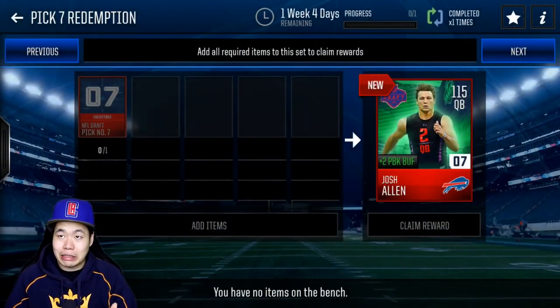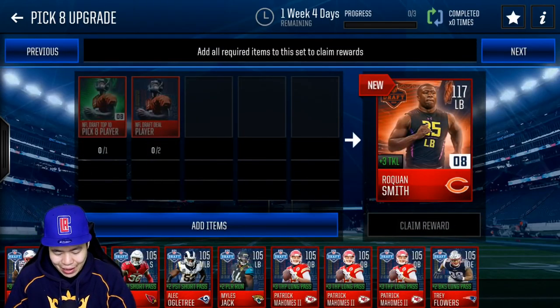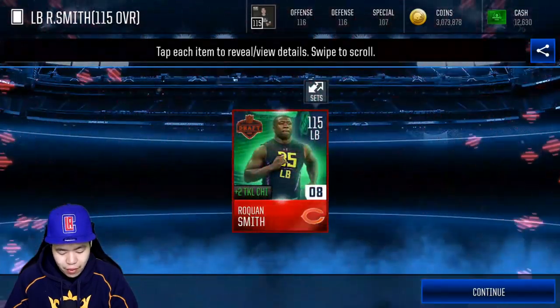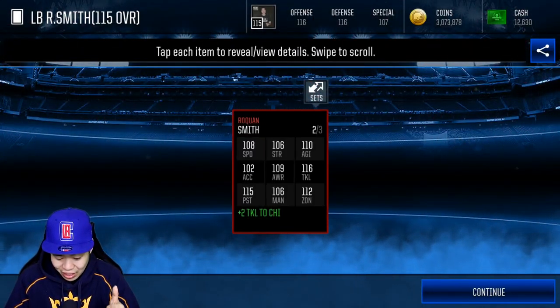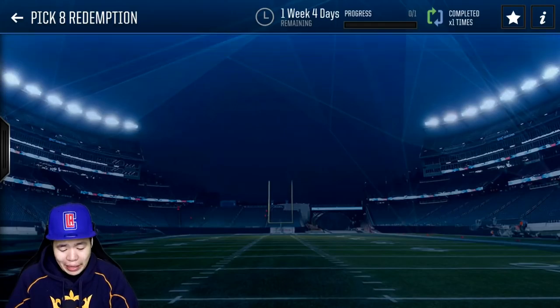I'm more excited about the last three picks than these, because there's a lot of quarterbacks — four quarterbacks drafted in the first round. Roquan Smith is a monster linebacker, so definitely probably going to be upgrading him. 8th overall, 115 overall Roquan Smith. Look at these stats: 108 speed, 110 agility, 106 speed, 115 pursuit, 108 man, 112 zone. He is a monster already in this lineup.